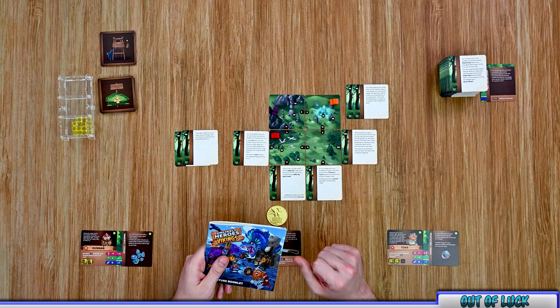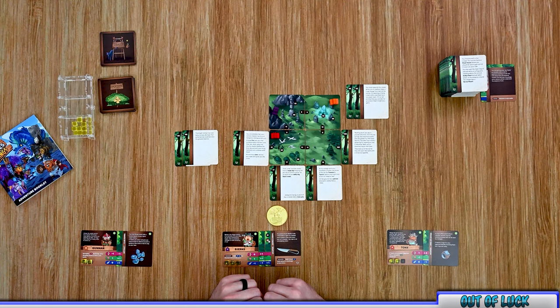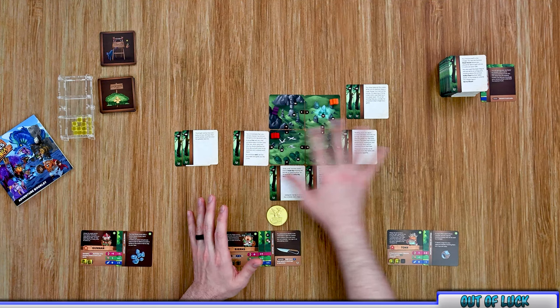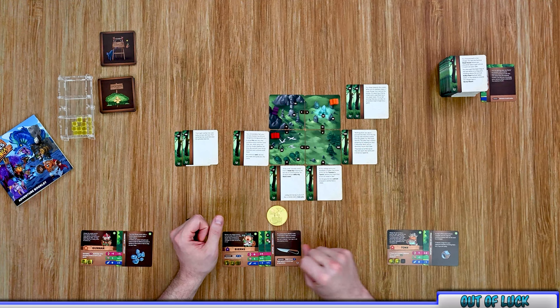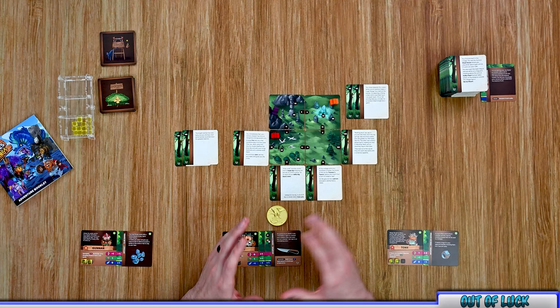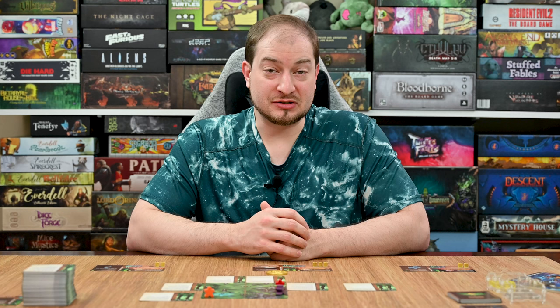Once you've met the objective of your current chapter, you can start a new chapter or save and put the adventure away — saving dividers in the game explain how to do this. Some chapters keep everything as is when transitioning; others reset heroes to a certain location. Play continues with heroes taking turns until you choose to stop and save, or you complete the quest and hopefully win the game. I hope this video helped you learn how to play — if you have any questions, leave them in the comments below and I'll do my best to answer them.